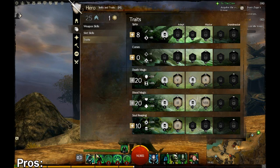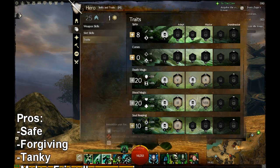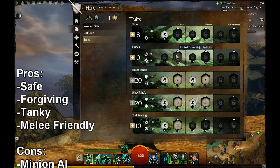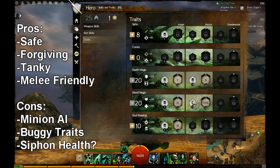I'm using a staff in one set. In the other set I've got whatever you like to be honest. I would actually recommend the scepter though and go into curses instead of power. But I'm going to talk about these other things first.